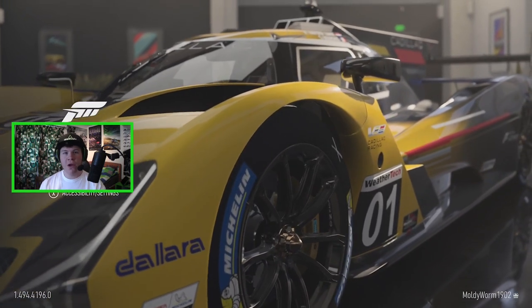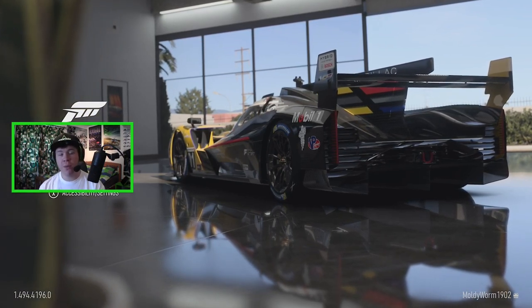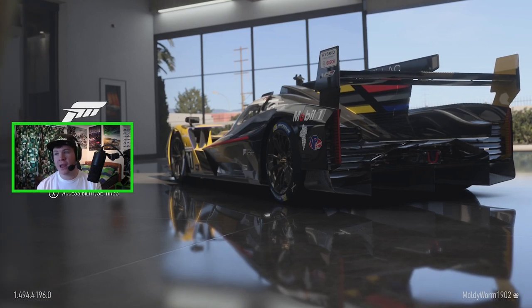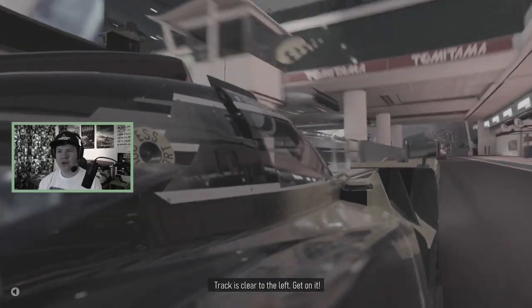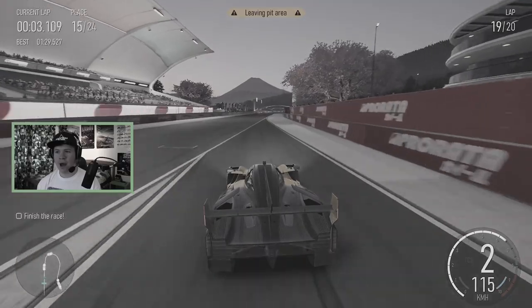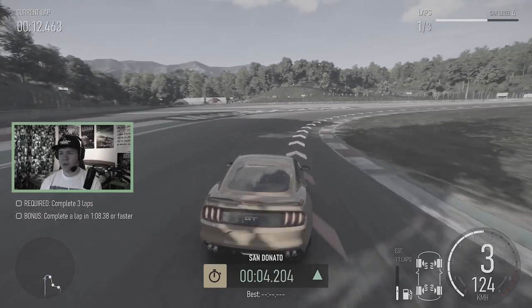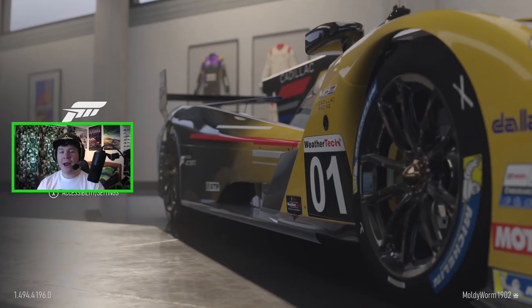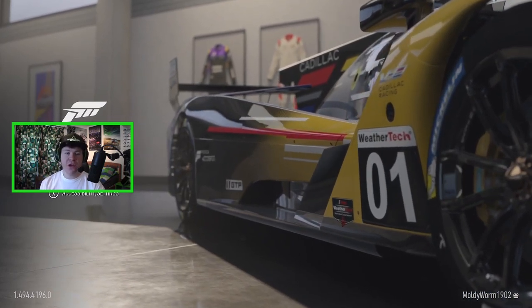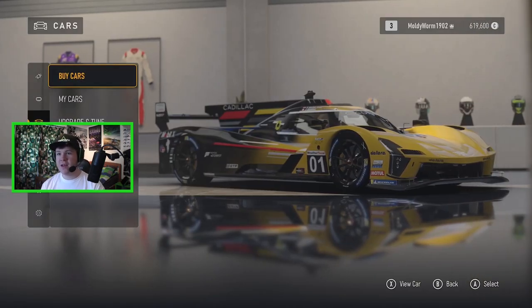Hello everybody and welcome back to the Moddy Worm Gaming channel, my name is Troy and today we're continuing our Forza Motorsport 8 career let's play. In the last episode we started the first walkthrough of the game and it was absolutely amazing. I really really like the game so far — the graphics are amazing, there's loads of incredible cars. We bought our first car which was the Mustang and did the Builders Cup championship. We turned the traction control off and that made it a lot better to drive.